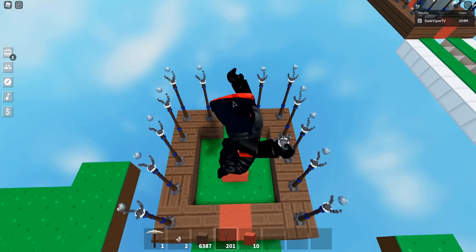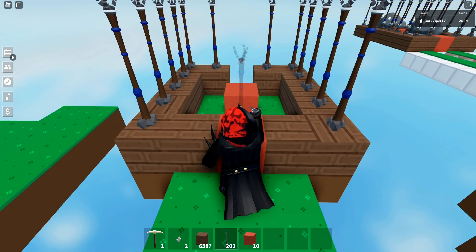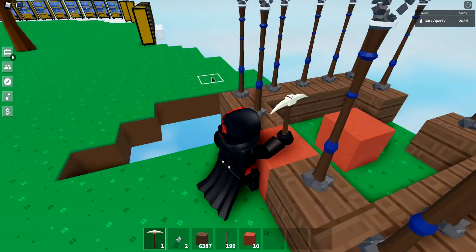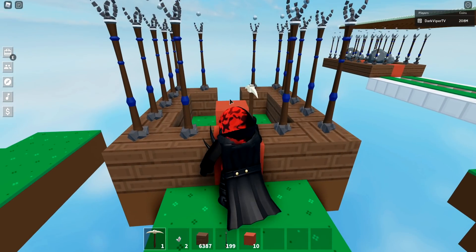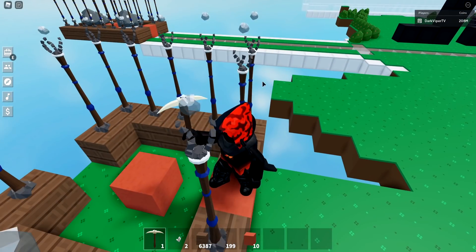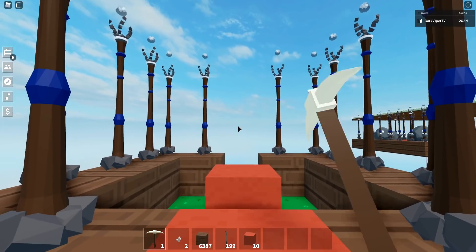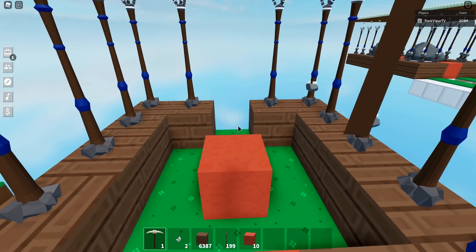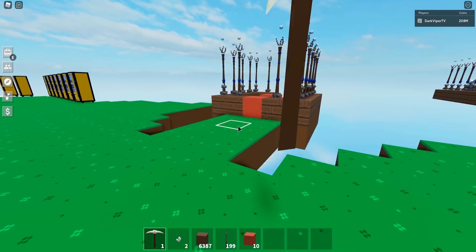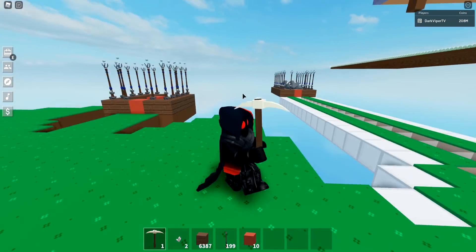Once the totems are placed, iron deposits will start spawning and despawning — it'll look like it's glitching. The totem absorbs the iron deposit right away, so it spawns and then disappears repeatedly. You need to wait for all the totems to fill up before you start harvesting. Don't touch the deposit stacks early — it'll totally bug out on you. Wait until you can see that all of them are filled.